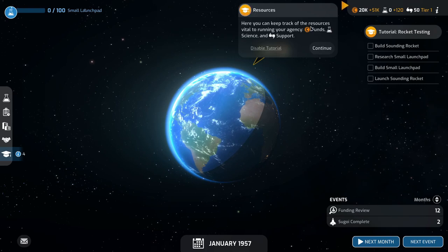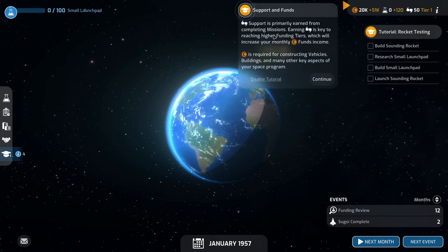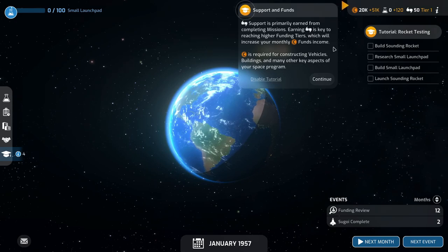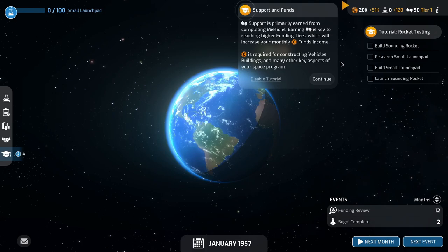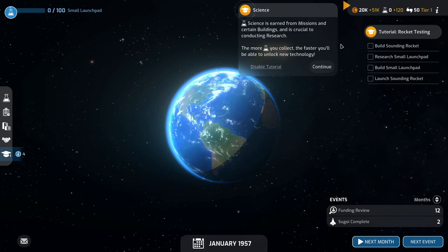Here you can keep track of the resources vital to running your agency: funds, science, and support. Support is the primary earning from completing missions — earning support is key to researching higher funded tiers which will increase your monthly funds income. Funds are required for constructing vehicles, buildings, and many other key aspects of your space program. Science is earned from missions and certain buildings and is critical to conducting research — the more science you collect, the faster you'll unlock new technology.